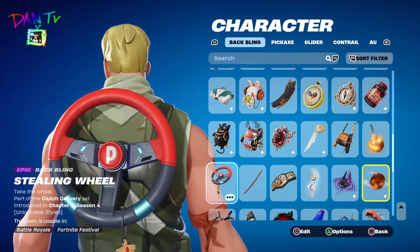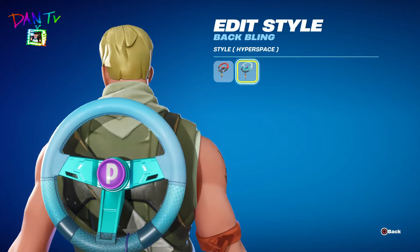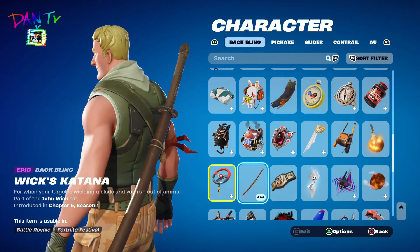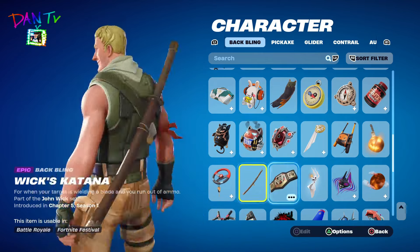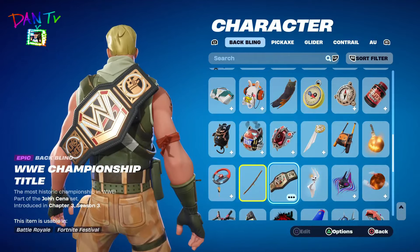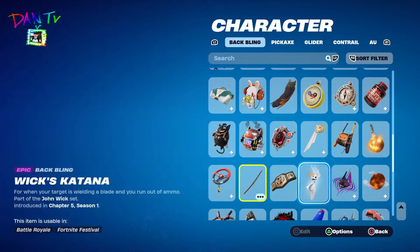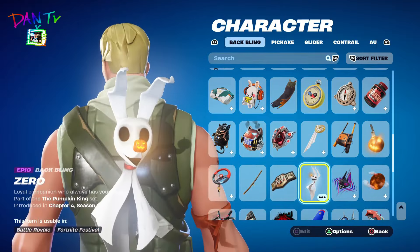Now we have the pizza wheel — we have the blue version of course. We have the John Wick Katana, which actually came out in Chapter 5 — this is a new item to his set. The WWE Championship Belt back bling. We have Zero — the cute ghost dog. Look how cute this back bling is.